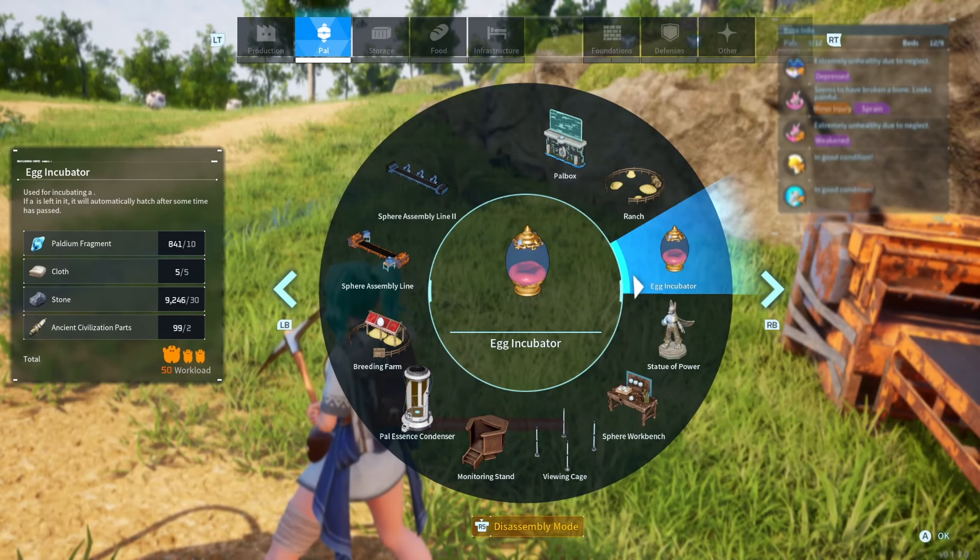Something you can do to speed up eggs is put a campfire near them. If you build a campfire near your egg, it'll say how much incubation speed increase you get. It depends on what egg type you have — scorching eggs like really hot temperatures, while electric eggs like normal temperatures, and frozen eggs like colder temperatures. And that's it.